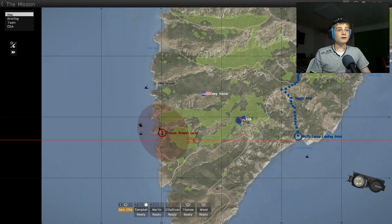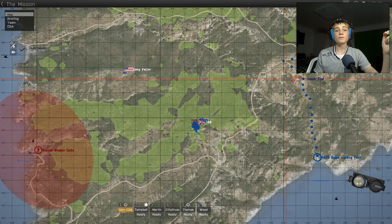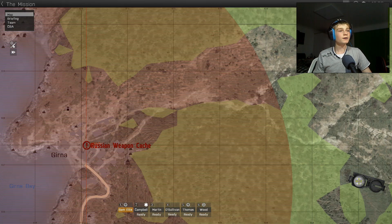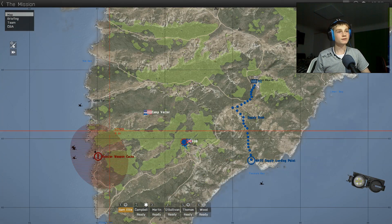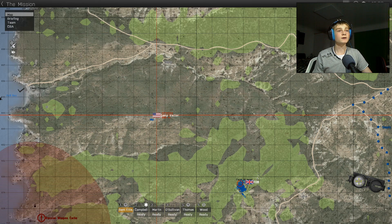I'll explain all this in a second. As a U-Camp here, I'll explain that. If you remember, when we arrived on the convoy, there was a small fireteam that went out on patrol along this road, and they checked out Goerner and stuff like that. When they went into Goerner, they discovered the Russian Weapon Cache. And this has stirred up quite a bit of trouble, and NATO decided to create another camp — an outpost, which is an artillery outpost. Camp Vector, it's called.